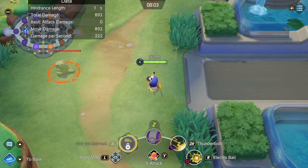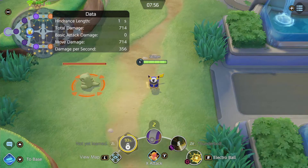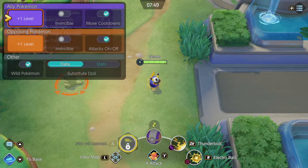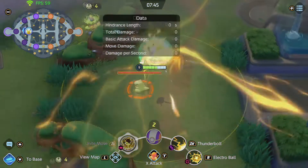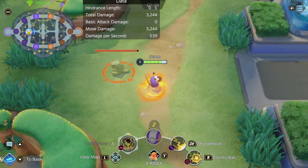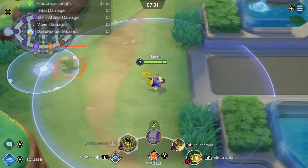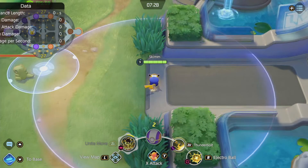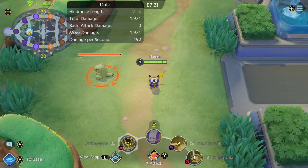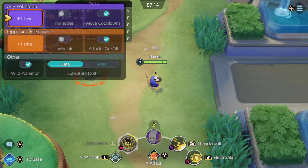At level 9, the Unite move deals massive repeating AoE damage to all Pokemon around you — 3,244 damage, which is great for securing objectives and team fights. The ideal combo: throw out a Thunderbolt, throw out Electro Ball, then use your ultimate so everything else is on cooldown while you're in the ultimate. You don't want to be wasting the ultimate's duration waiting for abilities.